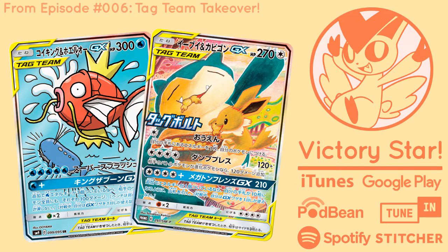Four, as far as I'm aware. Which ones have we seen? We saw Mimikyu Gengar, Celebi Venusaur, Eevee and Snorlax, and Magikarp and Wailord.